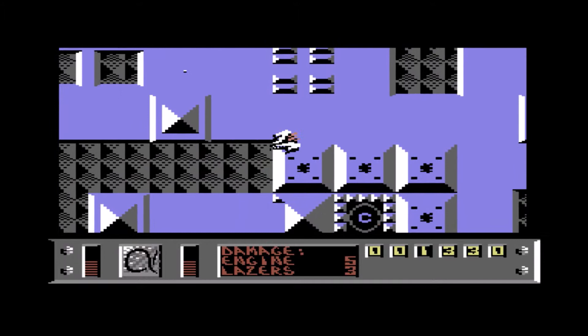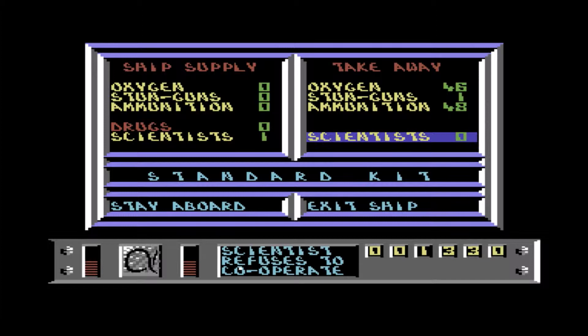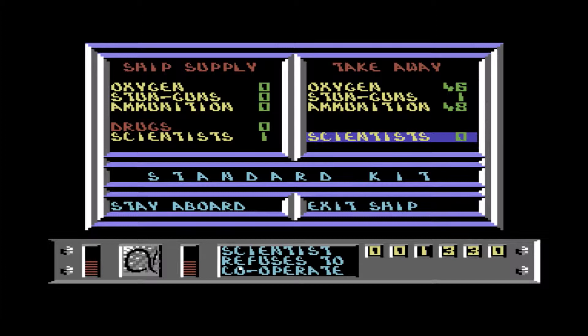Landing gear is down. Let's get the standard kit. I want to bring one of the scientists with me — the scientist might come with me. It's because I don't have any drugs in order to take him.